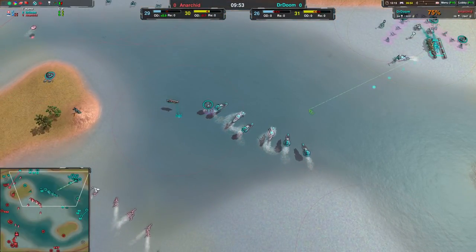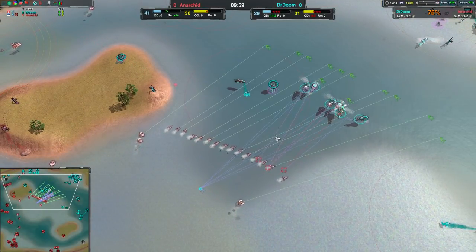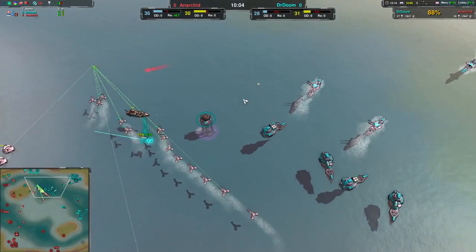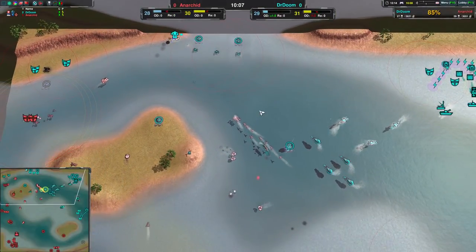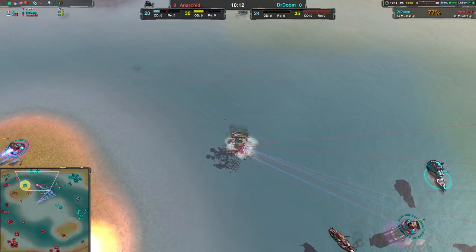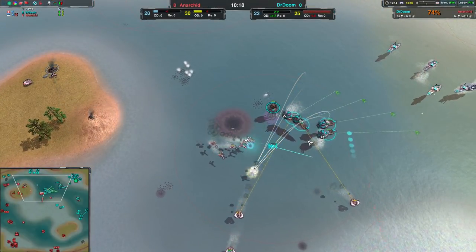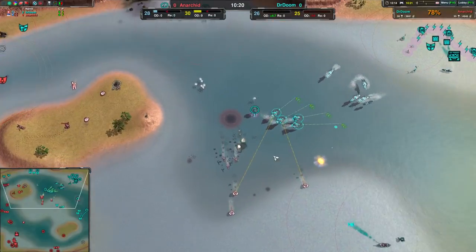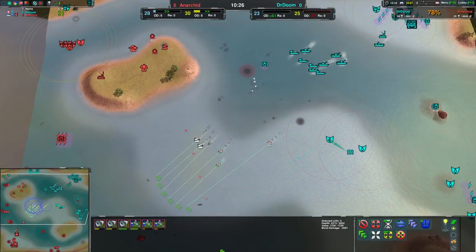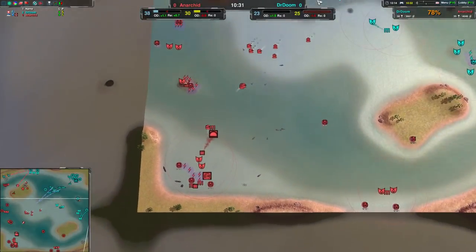Back to the game — Anarchid is kind of SOL right now. I don't see any way back in. The amount of damage they took from the Corsair raid wasn't much, but there wasn't a huge amount of army built up to deal with this. There is a Lance — yeah, that Lance is going to be handy. It got rid of Doctor Doom's commander.